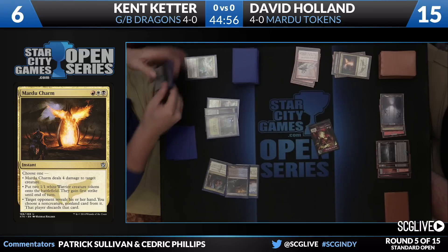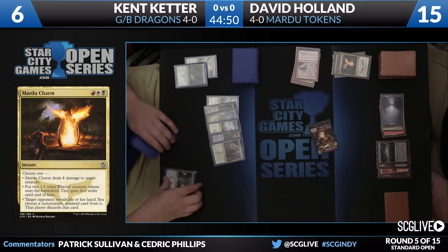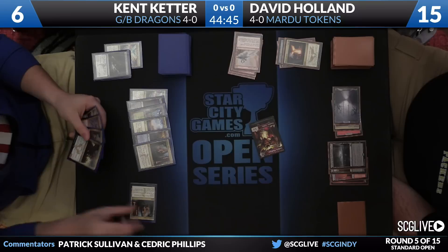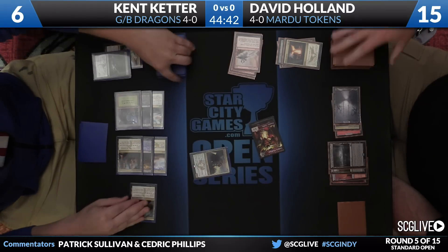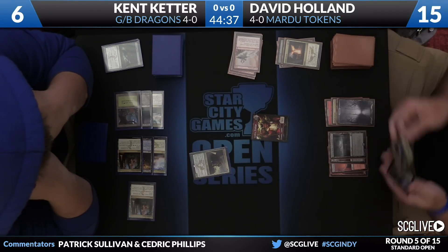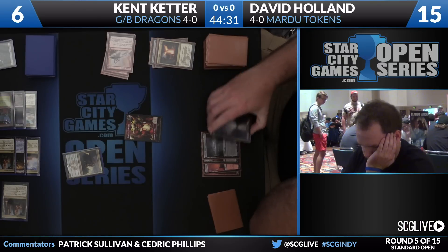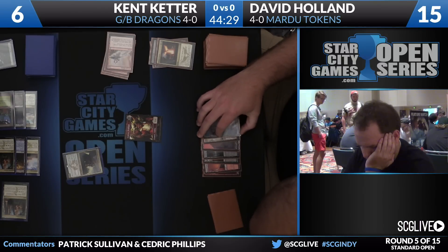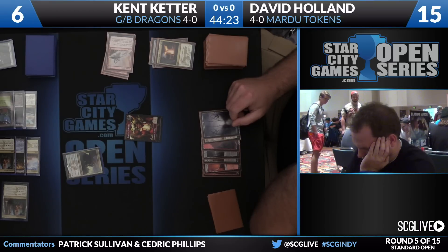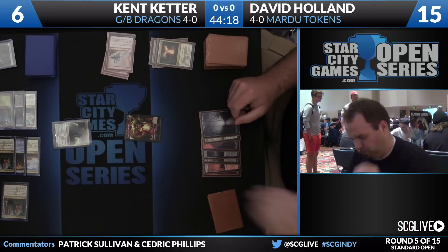Kent is going to crack Haven of the Spirit Dragon to get back Dragonlord Dromoka. He will untap — the 5/7 is back in hand — he'll take a draw step. There is Dragonlord Dromoka. Pass the turn back — see if Holland has an answer. He did last time. Butcher of the Horde was the draw; that does not qualify. Doesn't line up great right now. Dromoka's just got numbers for days, and the fact that he can just continue to get them back. Haven of the Spirit Dragon is a great card in Kent's deck.